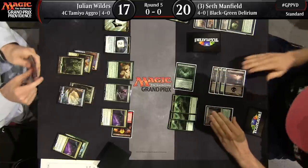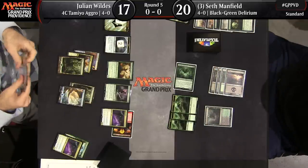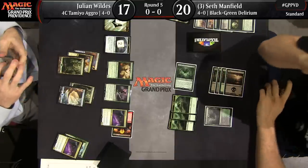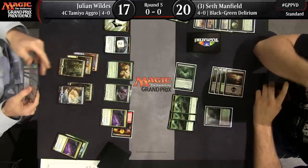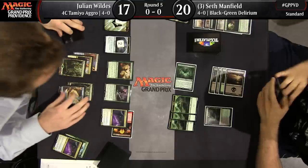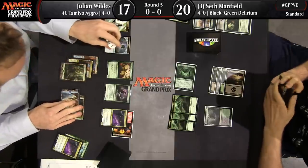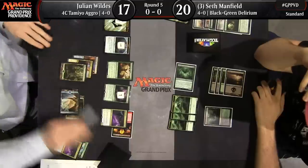That puts you on more of a clock in terms of finishing the game. Julian has a stable board and strong extra cards off Tireless Tracker once he starts cracking those clues. Against Seth, Seth's already had Artifact, Creature, Enchantment, Sorcery, Instant — five types for Emrakul. It's not hard to get a land in there. Seth is potentially two turns away from casting Emrakul, and at that point a lot of Julian's cards are going to hit the graveyard.